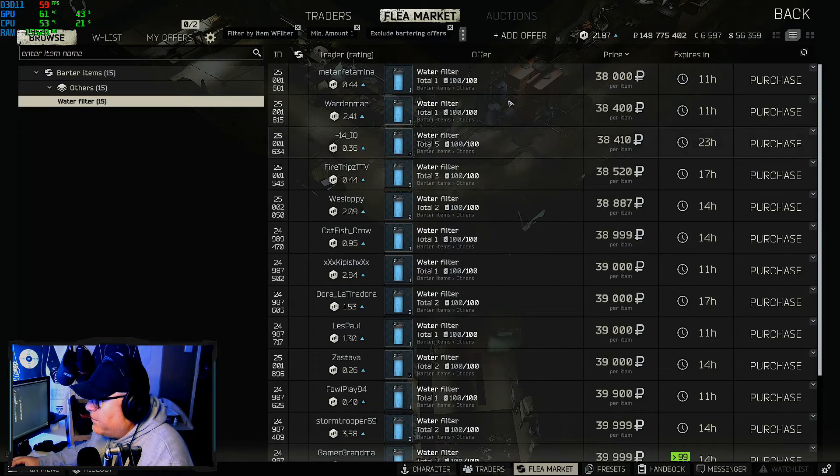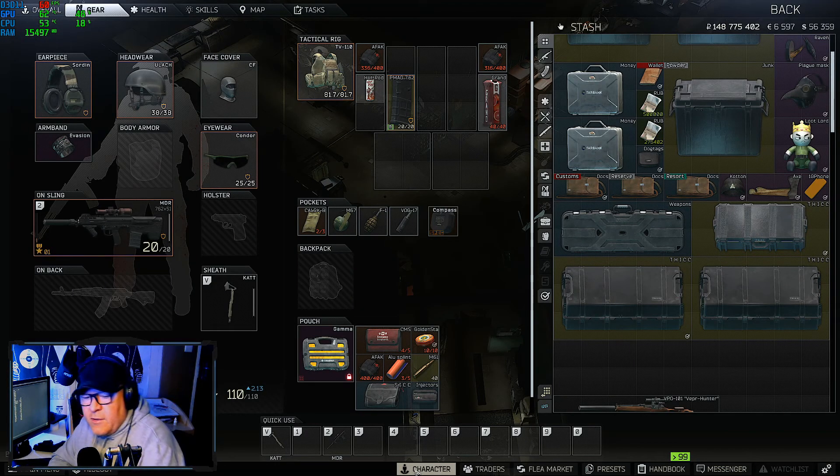Making money this wipe is easy. Take something like water filters — they're going back up to nearly 40k. You can pick up four or five on one Interchange run as a scav; do that twice and it takes you 20 minutes. That's ten filters, roughly 400,000 rubles, and that's without any other loot.